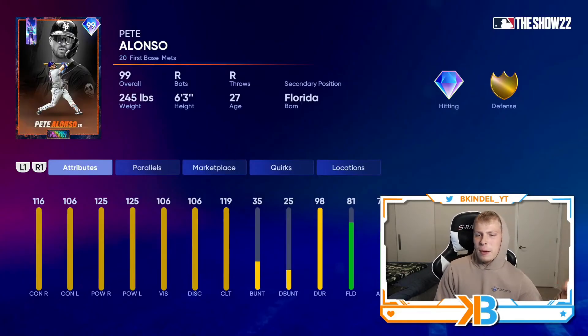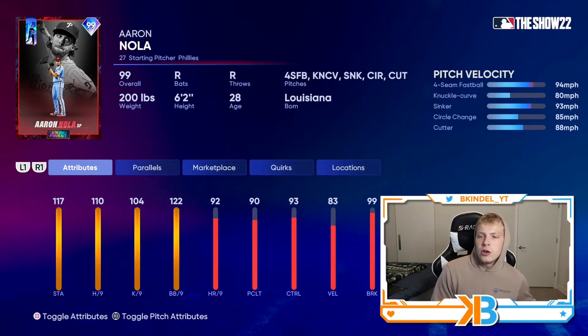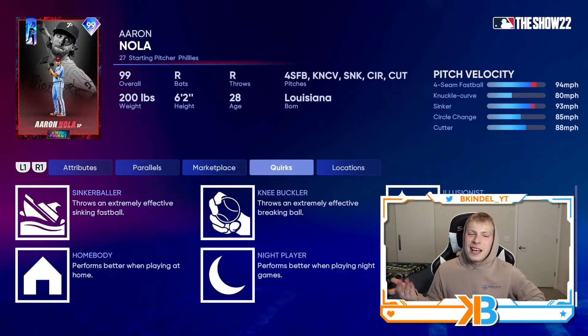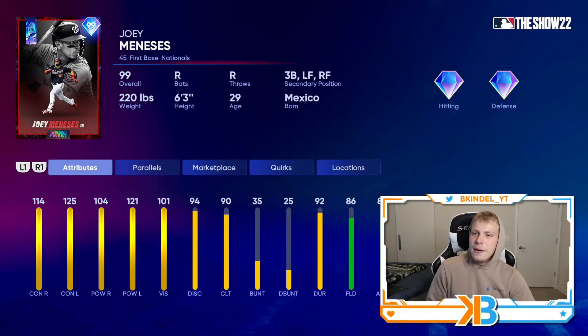Pete Alonso represents the Mets: 116-106 contact, 125 power. Everybody loves his home run derby card — you have to think this card's gonna be a lot better. Aaron Nola represents the Phillies: fastball, curveball, sinker, circle change, cutter — he's probably one of the worst cards in this pack, nothing crazy about him. Then we got the 30-year-old rookie Joey Meneses with first base primary, but you can put him at third, left, right — 114-125 contact, 104-121 power, 86 fielding. Give him grief, but he's not that bad.